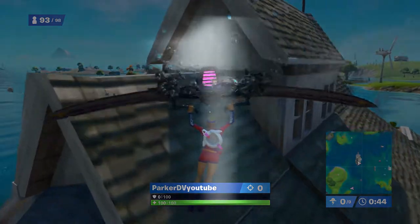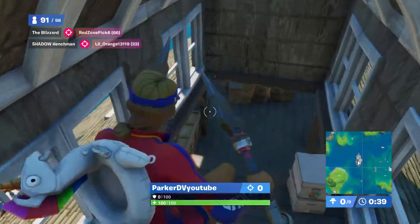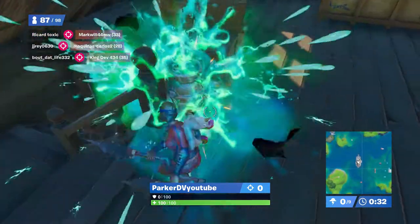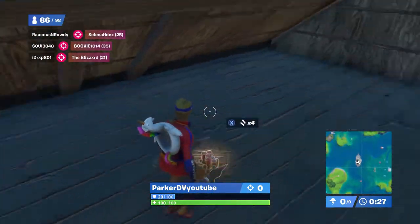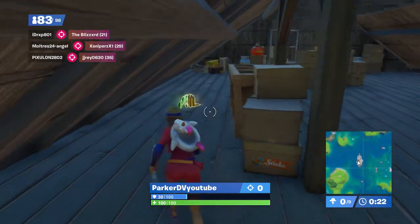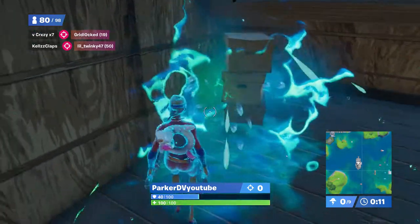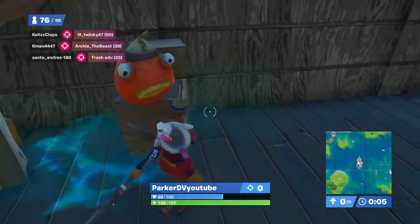Moving on to number one — this is probably my favorite drop spot at the moment. It's this small building next to The Authority, and I've been landing here almost every single game and getting really far. At the very top there's a chest and some slurp barrels — enough probably to heal at least two, maybe three people to full shield. So you're guaranteed full shield when you land here; I've already got 60 shield. And if you destroy everything in here, you will walk out with a ton of materials.